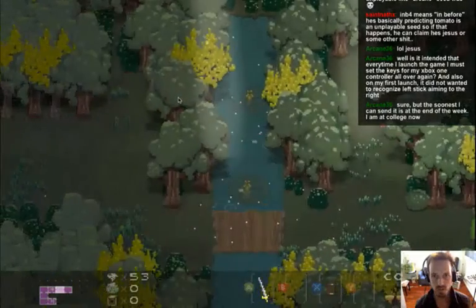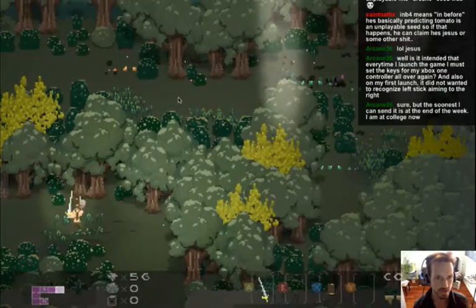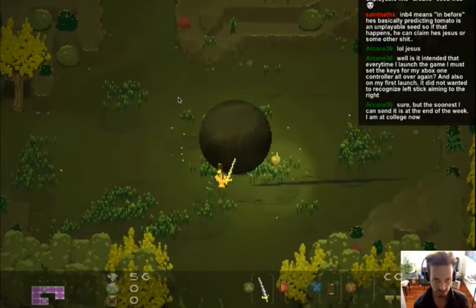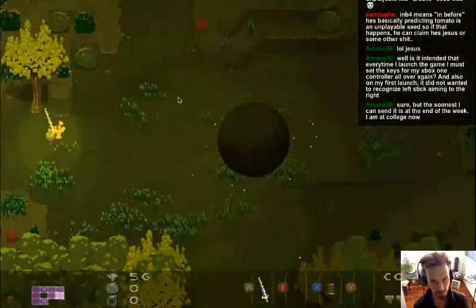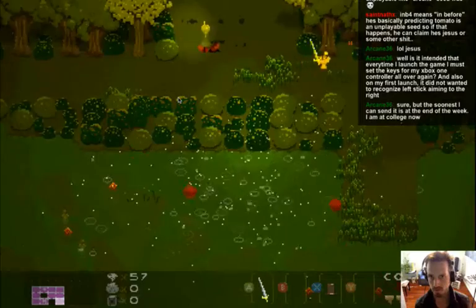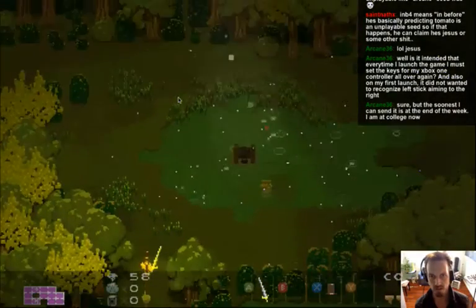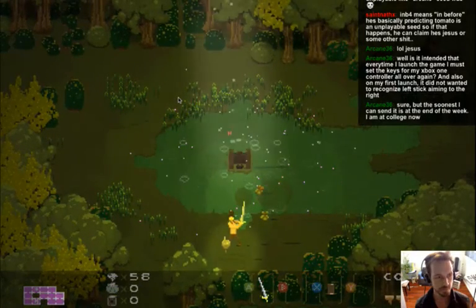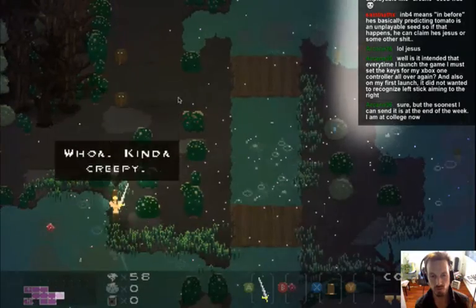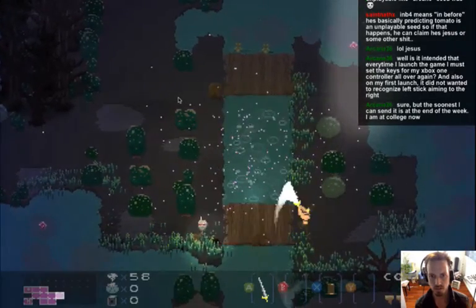The top hat now bounces off objects instead of flying through them — the game is more physically accurate this way, though it takes getting used to. Another new change: night time is a bit lighter in this version because before it was so dark you could barely see.